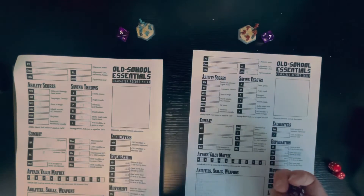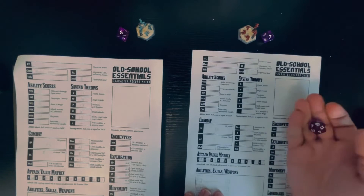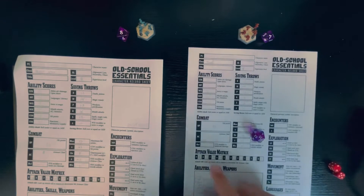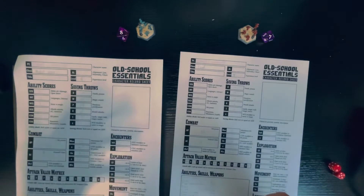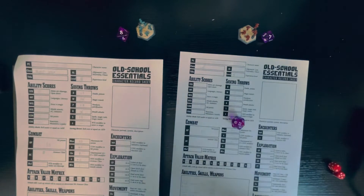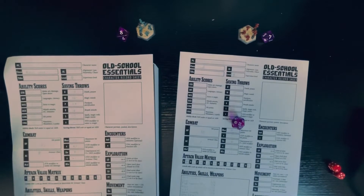Now let's do it the other way around. Our rogue has a 19 in THAC0. The armor class is 8, so we need an 11 or higher. We rolled a 15 — we succeed. Let's do this again quickly. That character goes to attack and gets a 13 — we succeed.